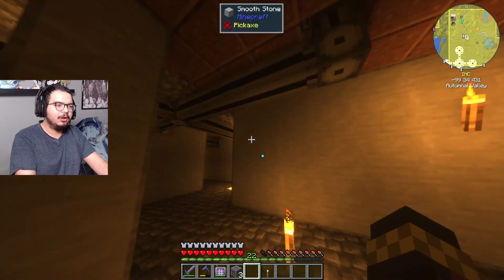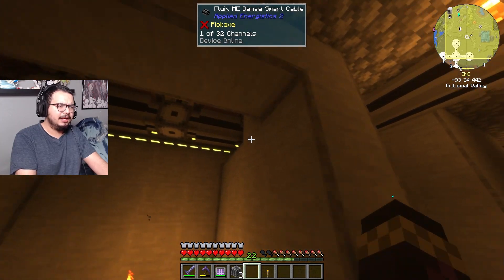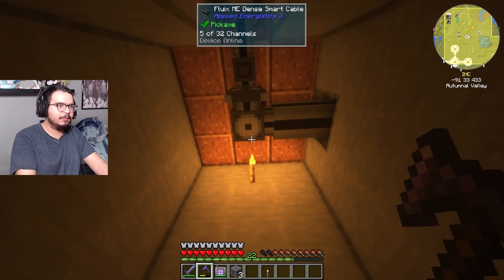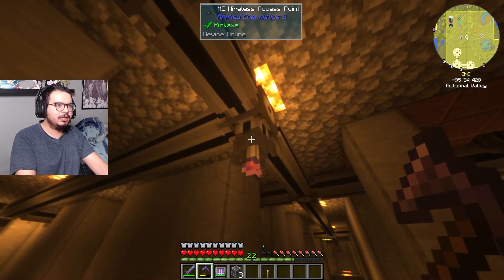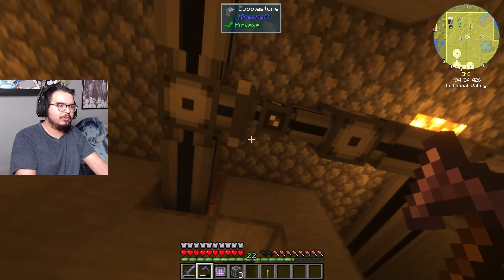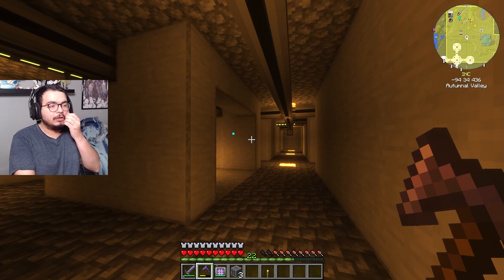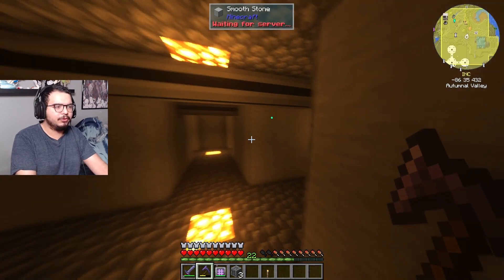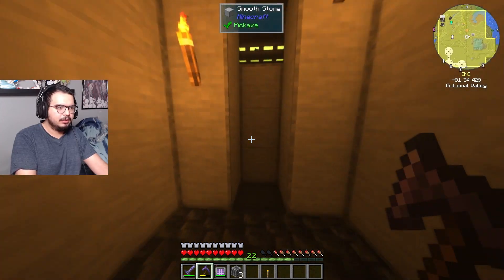I've made a maintenance hatch down here so whenever I need to get to something I can just open up and see what's the issue. Something scared me — something was offline there. Right here one channel carries down — two with this one because this is our eight-axis point, two channels, four channels. For example, this is P2P and we've got 15 channels getting carried through one channel on the ME network. Sooner or later I'm going to need these colored so I can differentiate each wall, but it's just a maintenance hatch.